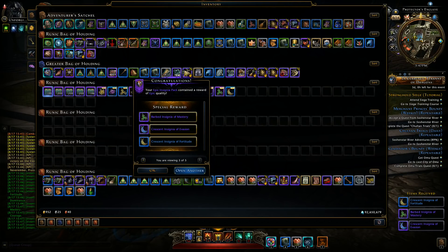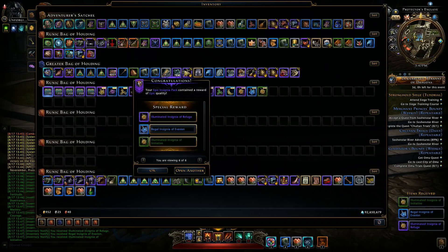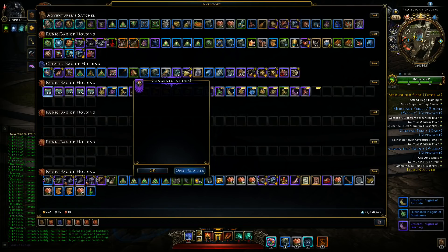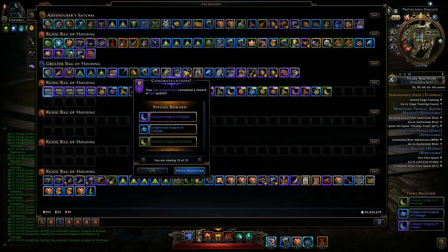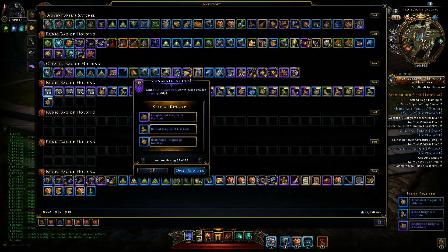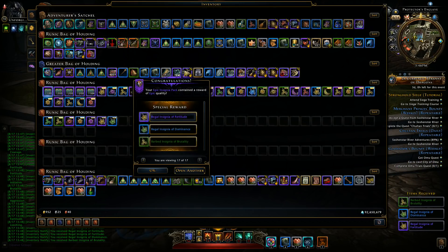We got mastery. We got a Chrysanning insignia of evasion. Basically, we're looking at the fortitude ones — the new ones. That's what we're looking for, like initiative now, but this is the shittiest one we can get, for example. There's one of the fortitude: 800 maximum hit points, 100 defense. Barbed insignia of brutality with power and recovery. We're going to speed things up a little bit now. There's a regal insignia of fortitude again.